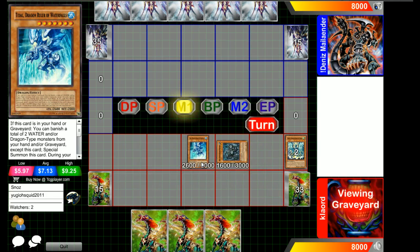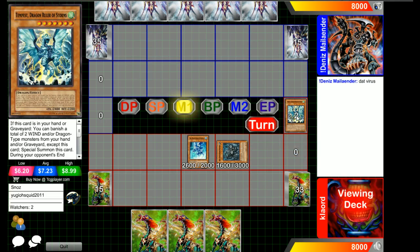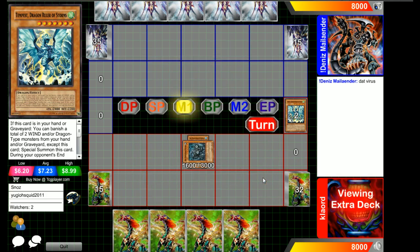And with the banish on both of them, just summons the Redox, which will also get him the Tempest search. I believe this is game two — I was not necessarily aware when I went into it. If he's fearing the virus, that would mean he's possibly playing Spellbooks right now.